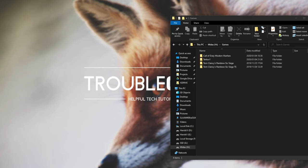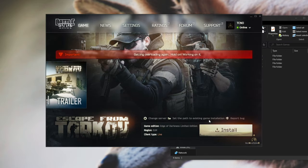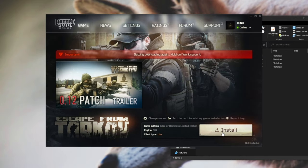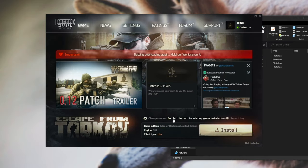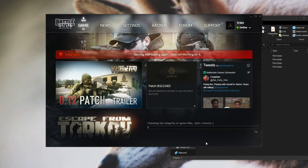Simply open up the Tarkov launcher on your second PC, or after moving it from one folder to another, and you'll see a big install button in the bottom right. All you need to do from here is click where it says set the path to an existing game installation without hitting install, pick the folder where it's installed, hit select folder, hit yes when prompted for admin, and then it'll go ahead and verify the game files one by one to make sure that everything is copied across properly. If something fails to copy across properly, then it'll go ahead and re-download that part of the file that's missing or that is broken.